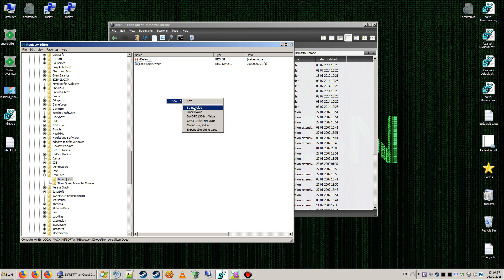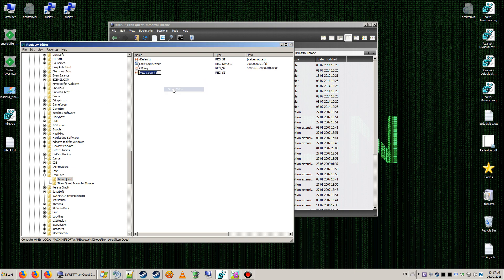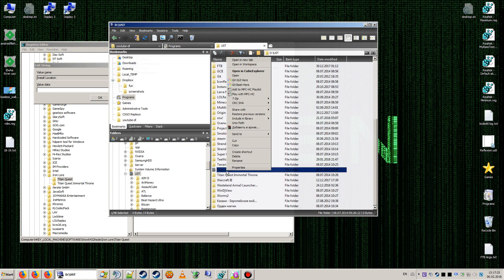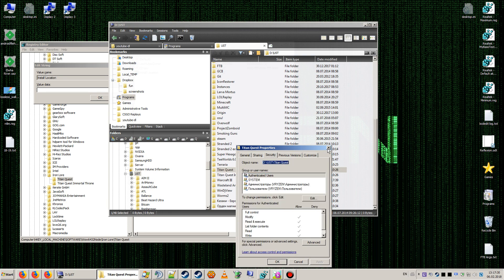For the cdkey, you need to create a new string value named 'cdkey'. You need to insert your own cdkey here — that's basically what it looks like. The second one is a string value called 'install location' for the original TitanQuest.